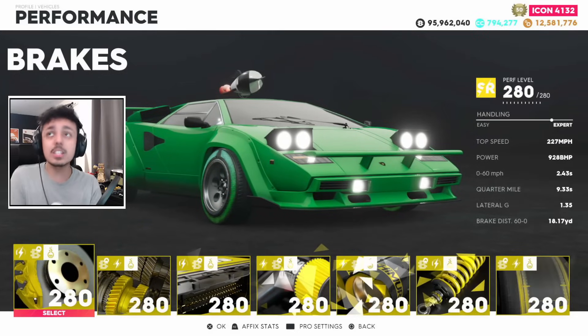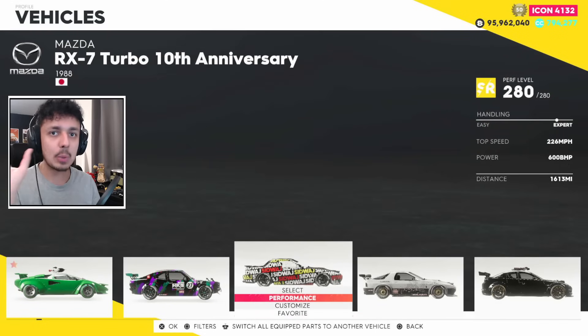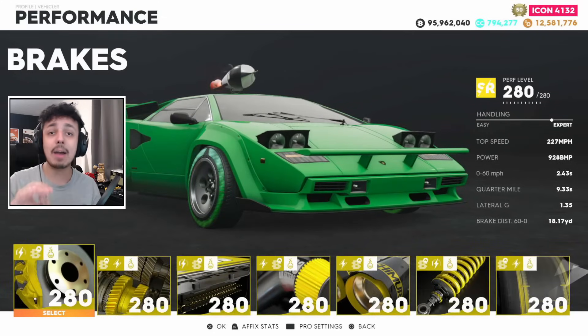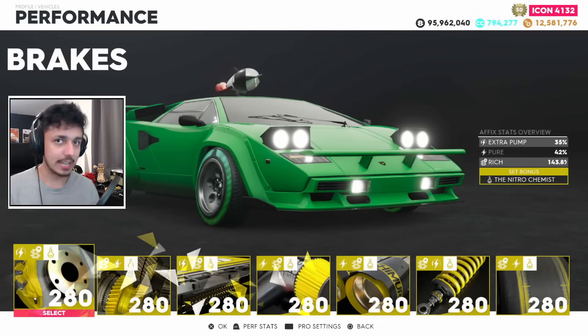Next is parts, and this one is a little complicated to explain. If you want to grind everything — followers and money — your parts can look like this. But for maximizing the amount of money you earn every single time, this is what your set should look like.